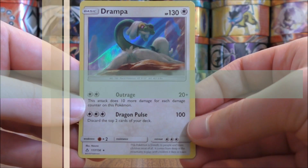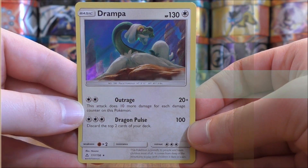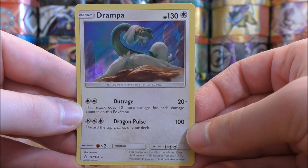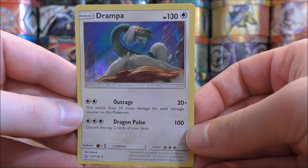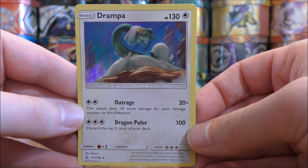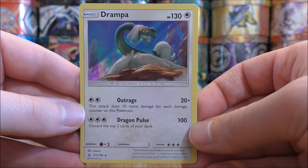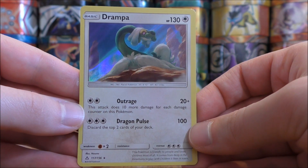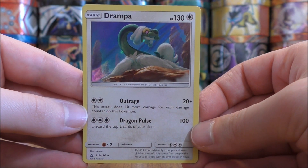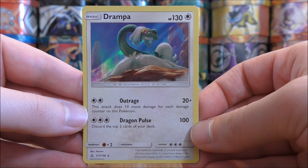To kick this list off, my 10th favorite card in Ultra Prism would be Drampa. The main reason this card is in the list is because I like this holofoil pattern best of all 13 rare holo cards in the set. For the most part, holo cards in this set are a little bit harder to see especially on camera, but this holofoil pattern really stands out — the whole card has a holofoil pattern to it. Not really that great in the TCG, but a beautiful looking card for collectors.